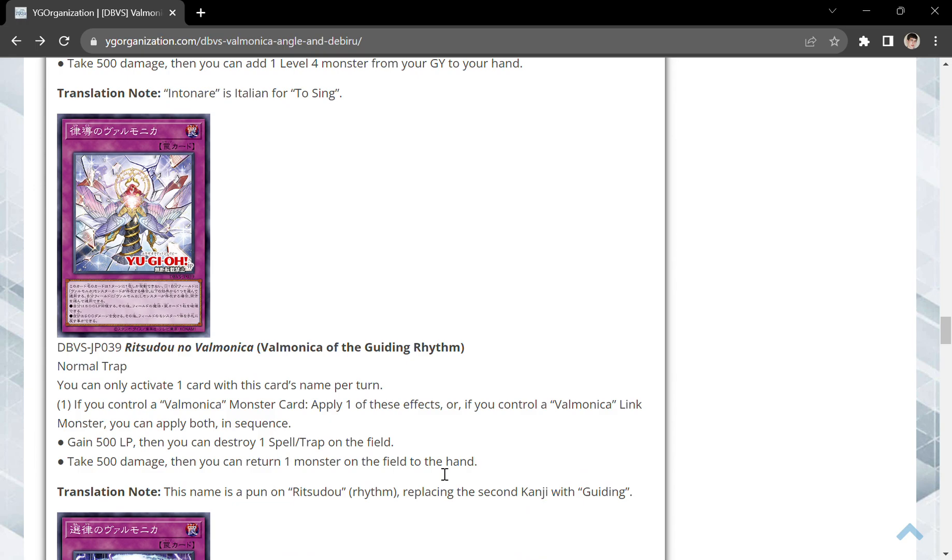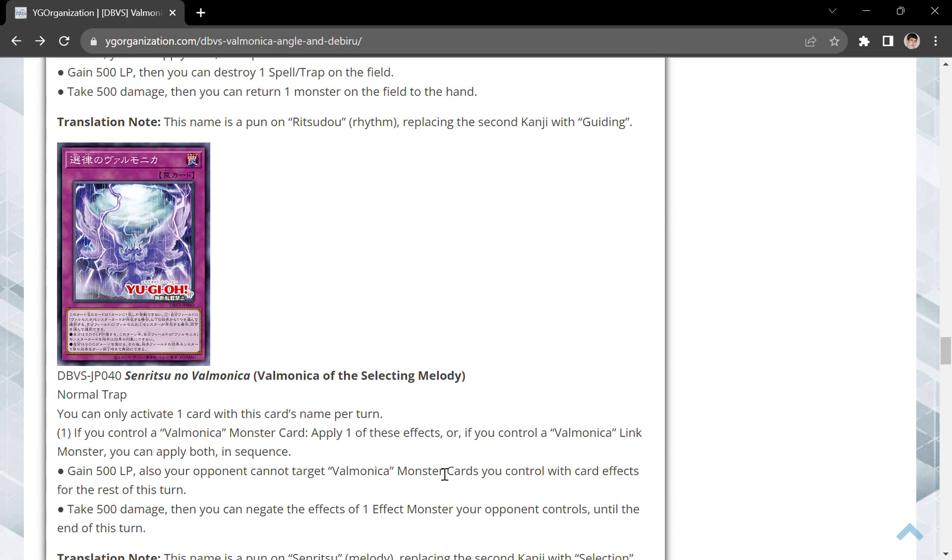Then we have a normal trap, Valmonica to the Guiding Rhythm. You can only activate this card's name once per turn. If you control a Valmonica monster card, apply one of these effects — or if you control a Valmonica Link monster, you can apply both in sequence. Gain 500 and then destroy a spell or trap on the field. Or take 500 and return a monster on the field to the hand. So you're going to be accumulating a whole bunch of resonance counters very, very quickly.